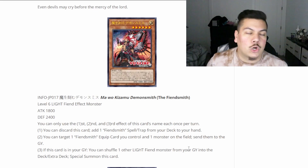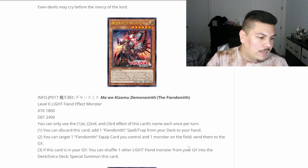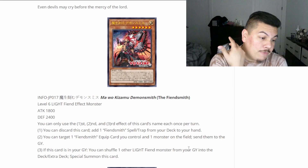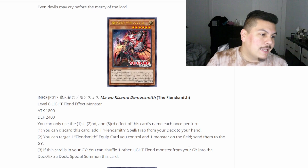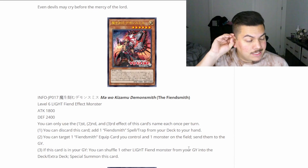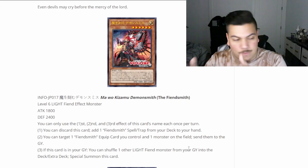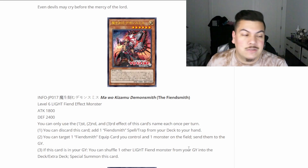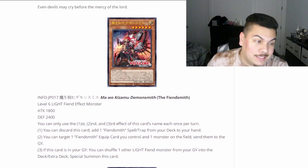So it recurs itself — you use the effect, search out your spell, fusion summon or whatever it might be, and then you can target another Light Fiend in your graveyard — probably one used to fusion summon — shuffle it to the deck and special summon this card for free. It basically replaces itself onto the board. You're getting advantage from pitching it and then it gets itself back. It's an immediate plus one in simple math — that's not bad at all.